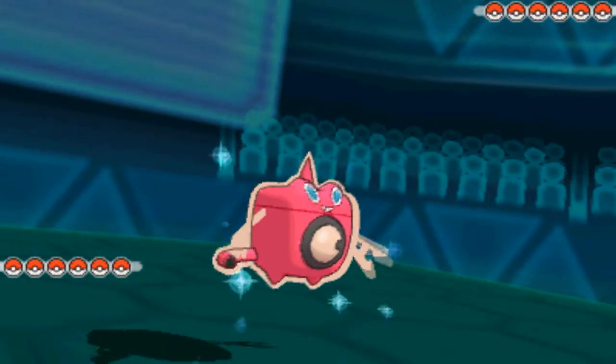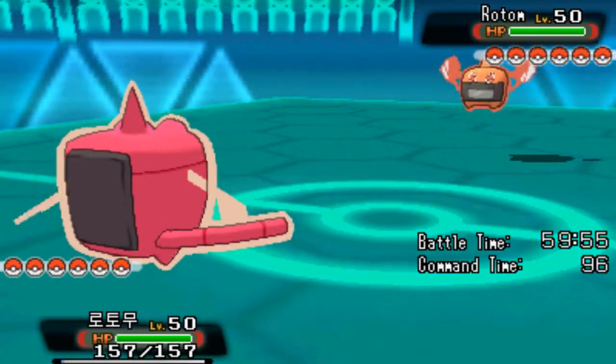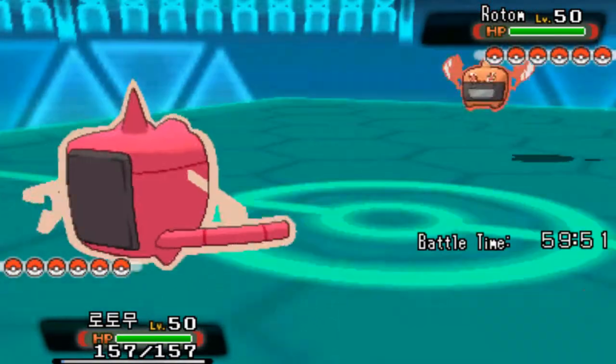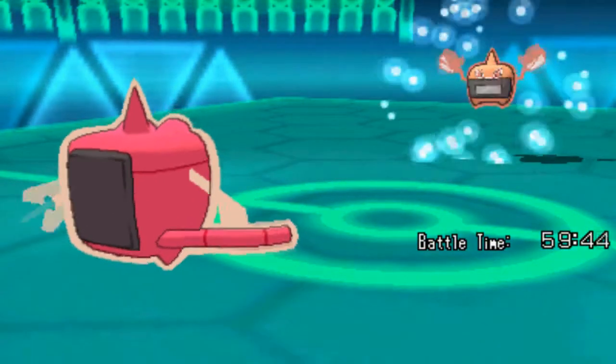He goes out for the Rotom Heat and I go for Rotom Wash. I don't know if he's gonna actually trick me, but I am gonna go for the Hydro Pump — or he's gonna go for the Volt Switch. I don't know what he can go out into; he might go into the Cinccino.